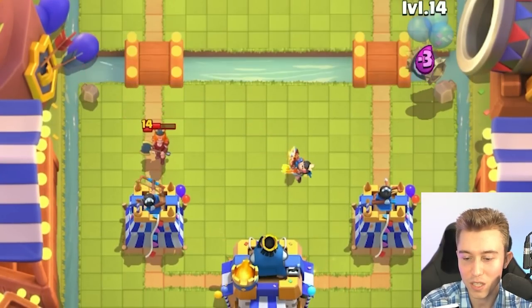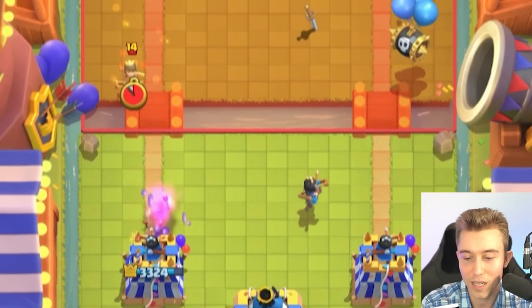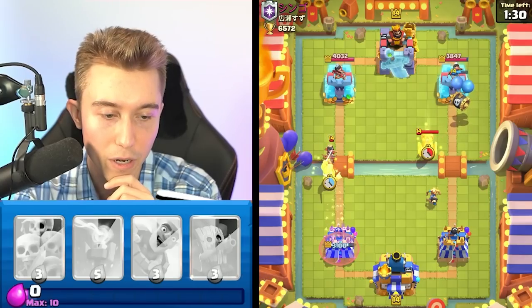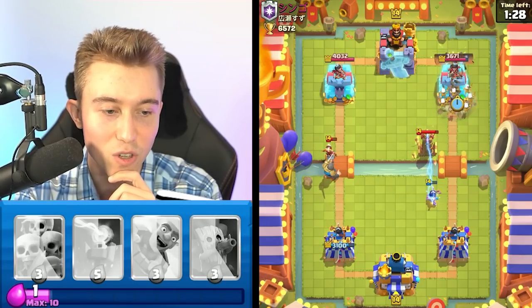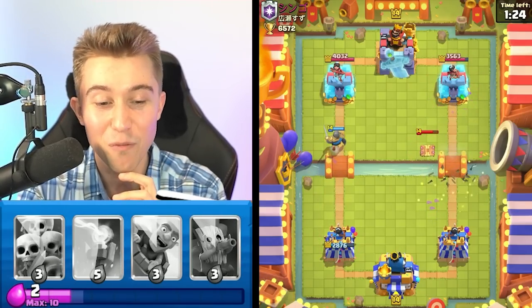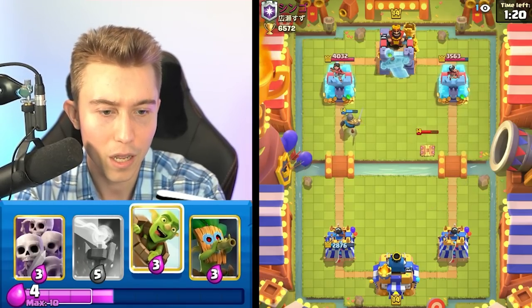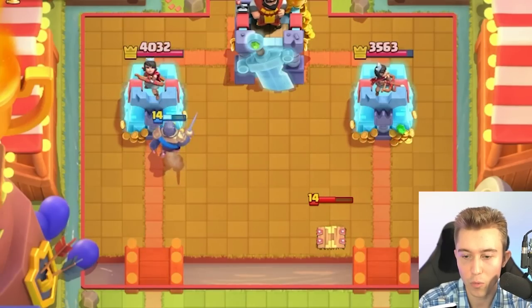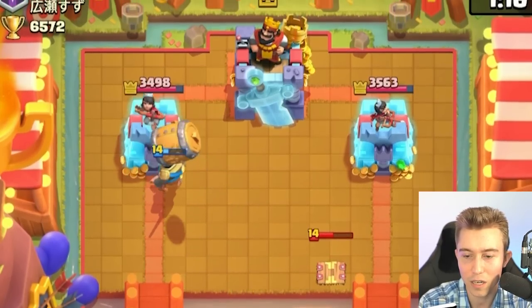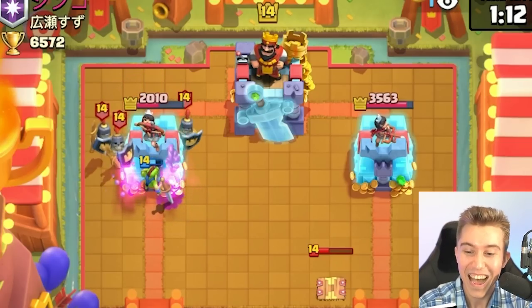He used his log, so I can go for a goblin barrel with a knight on the tower — this might put us back in the lead. We're definitely back in business. I finagled him — he thought we were dropping it in the back, but we boozled him. I can go for a princess at the river on the right-hand side just to keep up the aggression, so then he maybe isn't able to stop the dark goblin immediately. He's just going to let the princess roll and take a ton of damage.